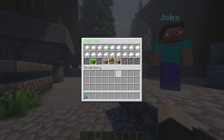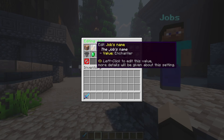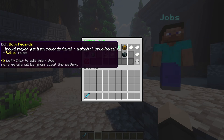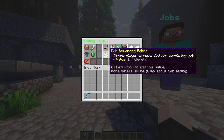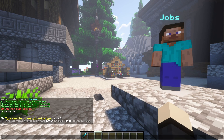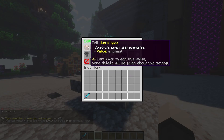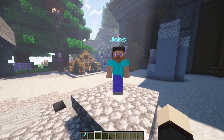Here we have the editor, and you're able to edit and create new jobs here. This is the enchanter job, and I want to change something. This is the progress it requires. These are the formulas — you're able to create your own jobs here as well. I go and edit my job here, and it's amazing and really simple.